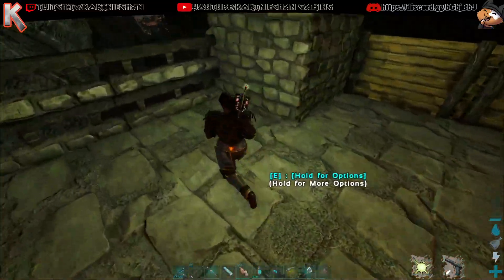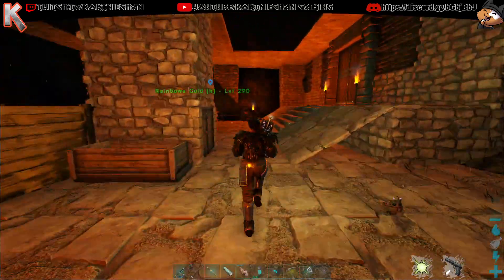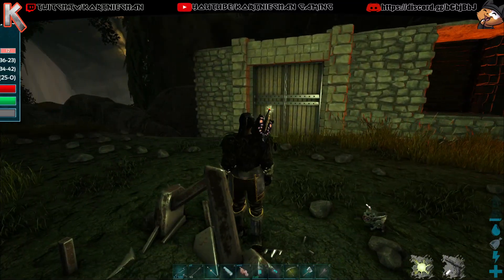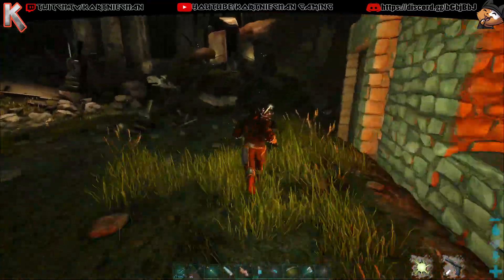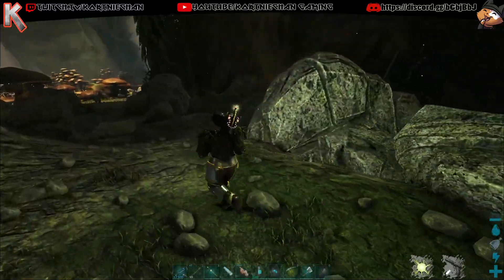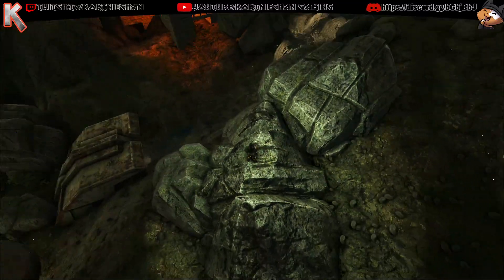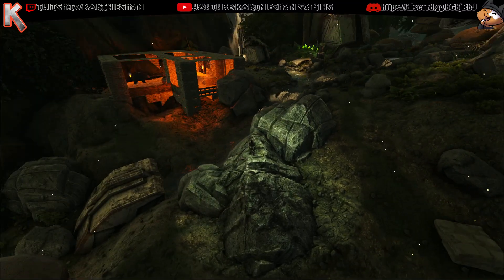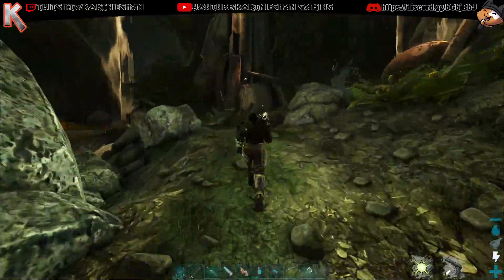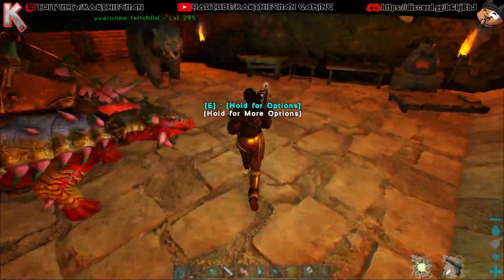This is cozy. I like it. This is Aberration. I'm getting my base worked on. We need a place to get crystal reliably so we can window in this whole place. That's what we're working with right now starting out. We need to figure out where to get all the different resources. Crystal is a problem at the moment.